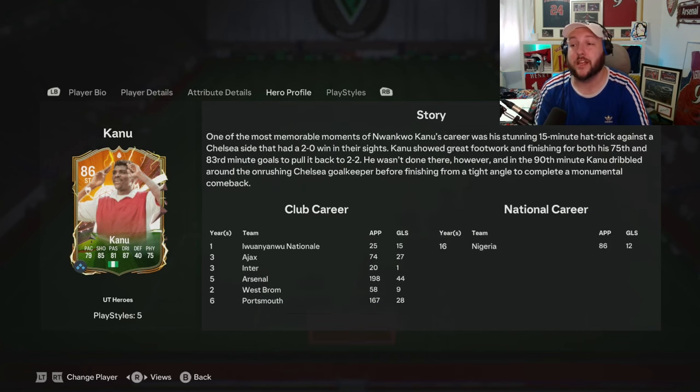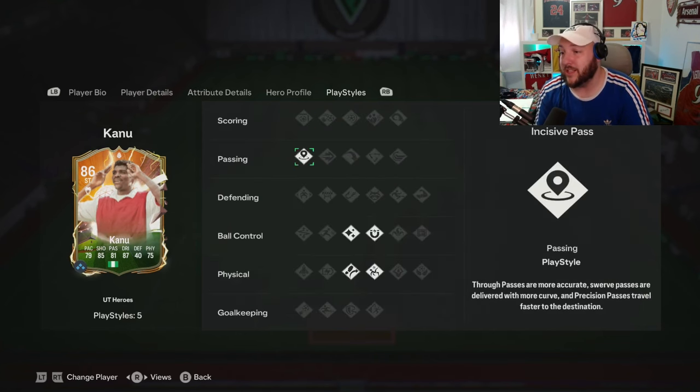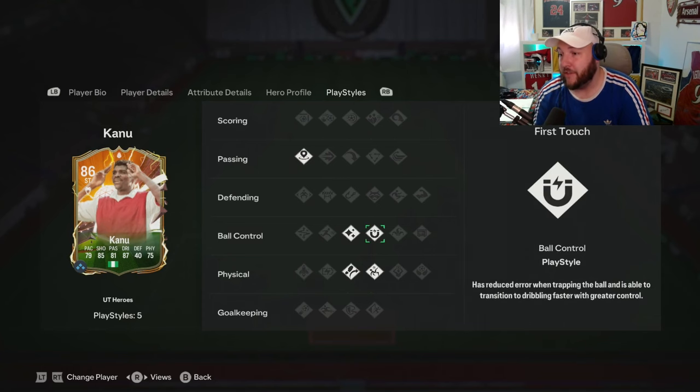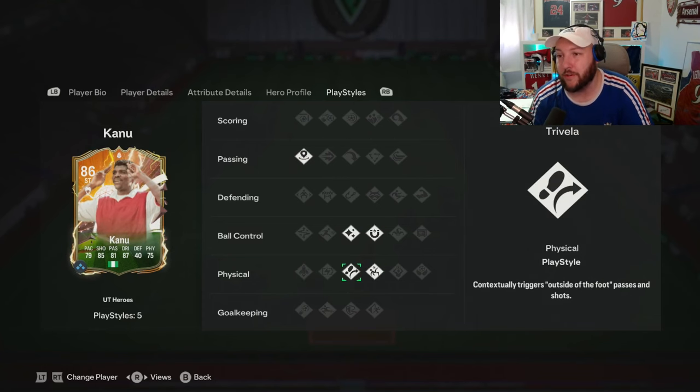But in terms of play styles, we've got Incisive Path, which is absolutely amazing to have. Then we have Flair, First Touch, Acrobatic and Trivela.